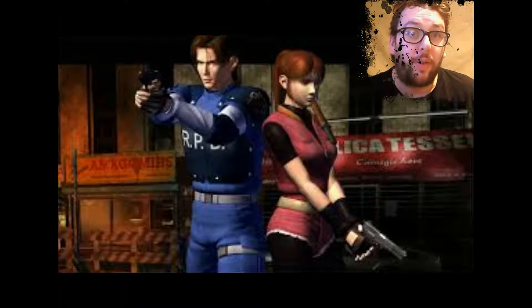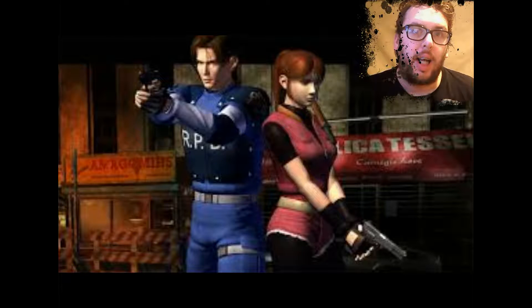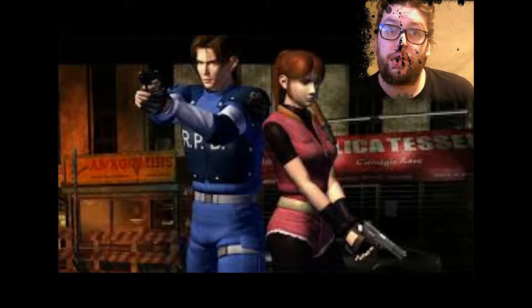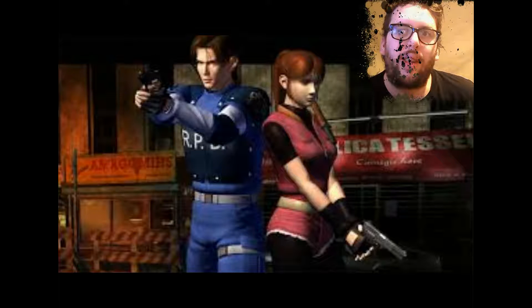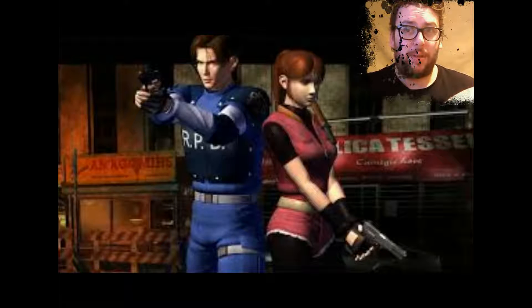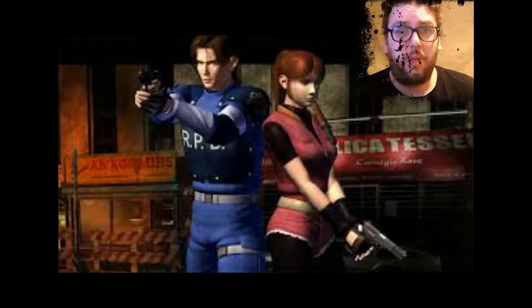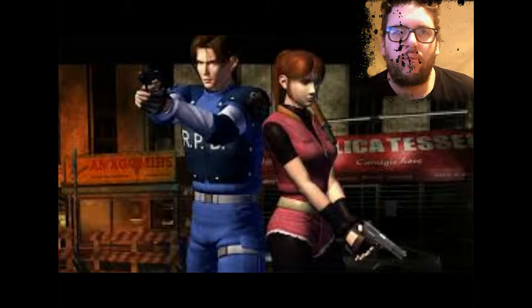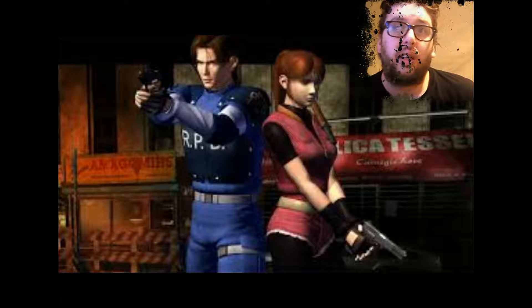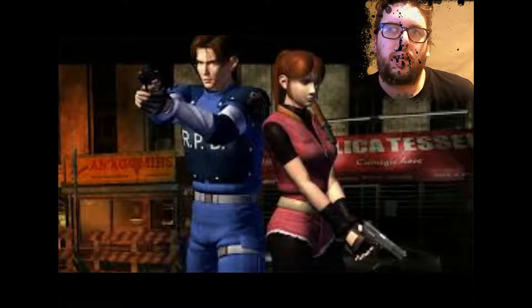The person who did the Resident Evil 1 remake should be doing Resident Evil 2 remake and saying: we need it to be the same as Resident Evil 2 but with a lot of extras. Maybe make the police station a bit better, add a few extra rooms - maybe some toilets, because where do these people go to the toilet in this police station? Apart from the night office, which is locked unless you get the cube key, that's the only place.